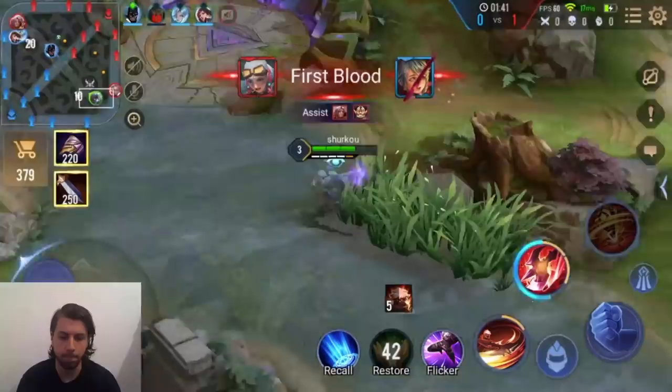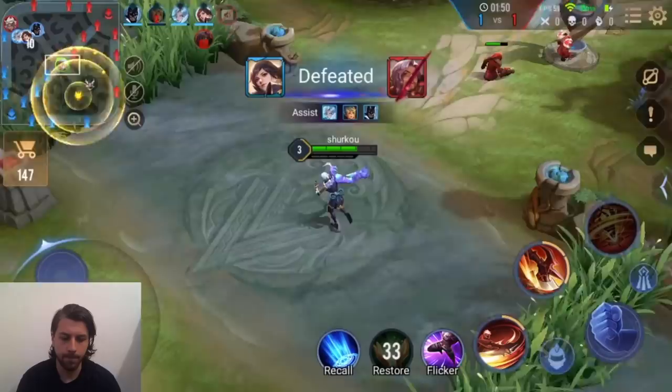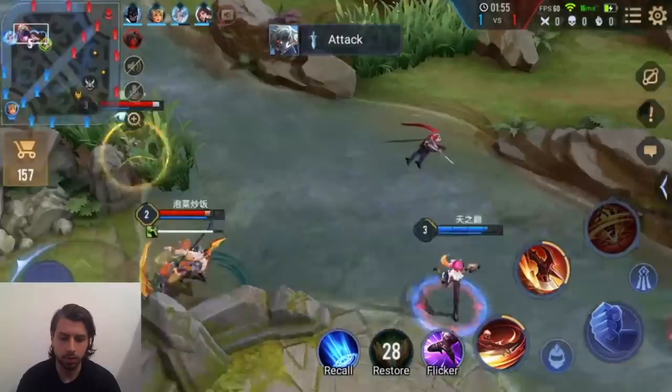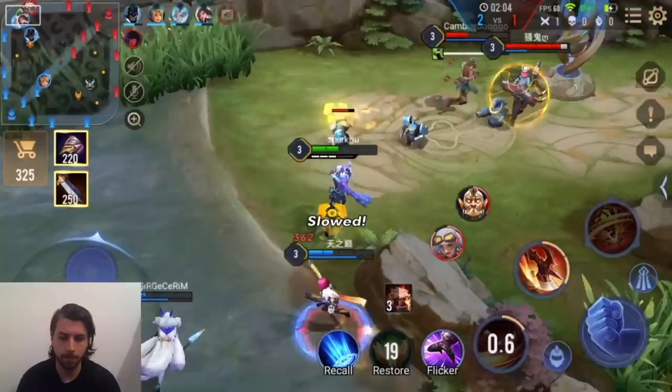Which boots should we buy? Armor? It definitely seems like armor boots are the choice here. We probably get the kill on Florentino. Let's see if we can finish this team fight. Come on guys. There we go, I get a kill. Beautiful! I roam from top to bot.